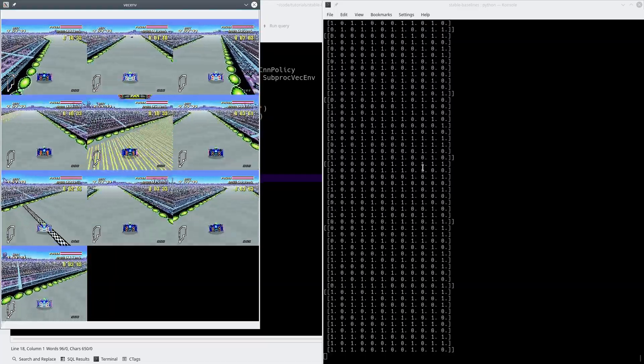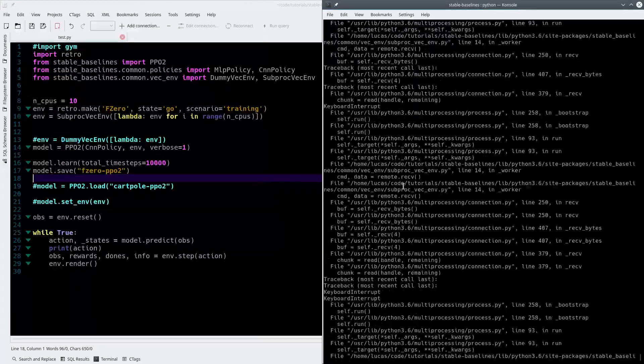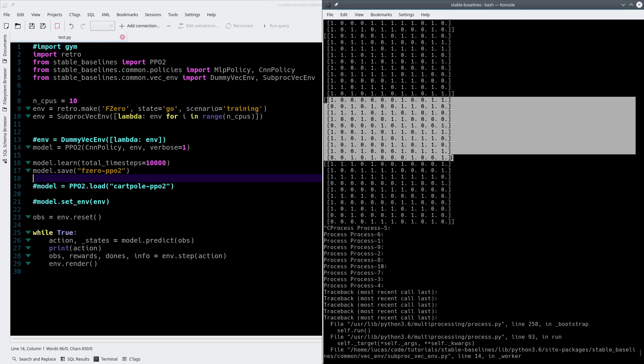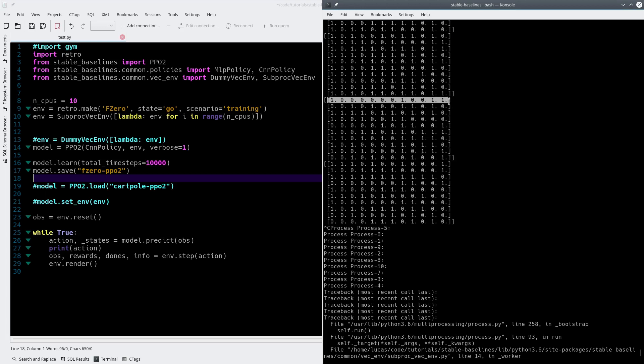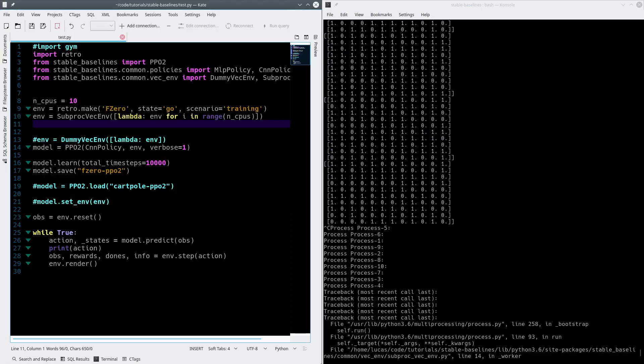Again, you want to increase this to way more than 10,000 steps to get it to work better. Another thing you may want to do is restrict the number of inputs. As you see here, there should be ten environments and each one has 12 different button presses it can do. Maybe you think that's too much and you only want it to use three different buttons — maybe it's learning to drive in circles or just turn left and right. Maybe you want to specify directly which moves it can do. To do that, you're going to want to use the discretizer, which is an excellent program.